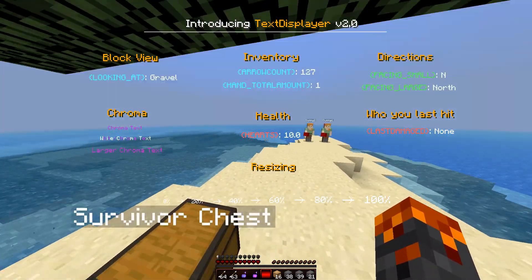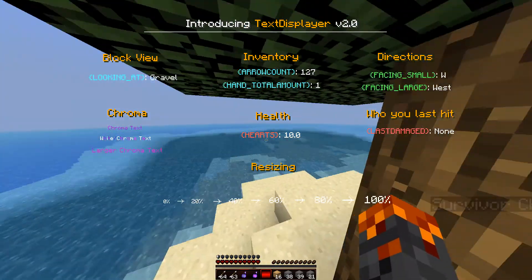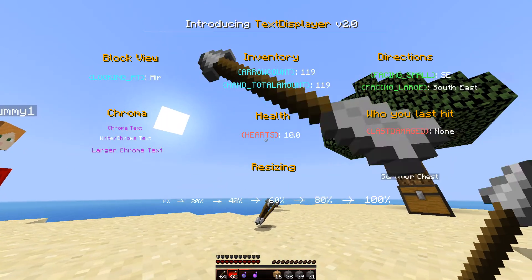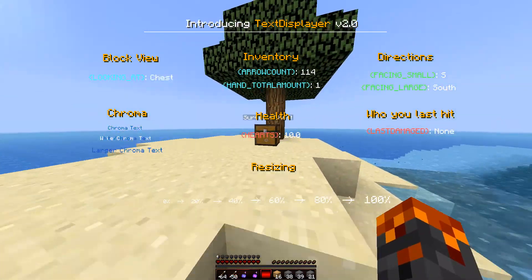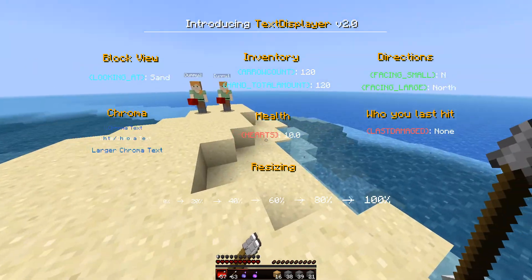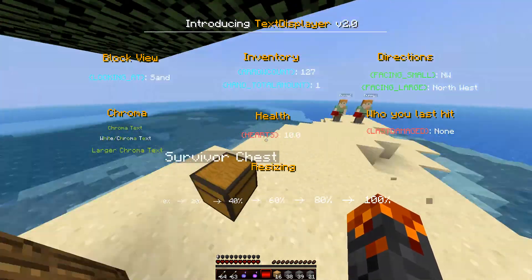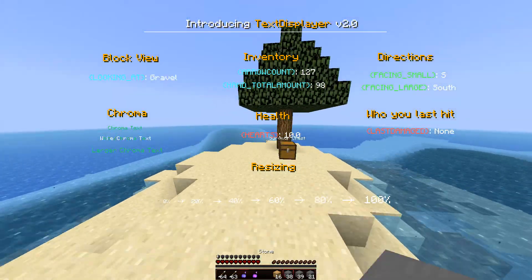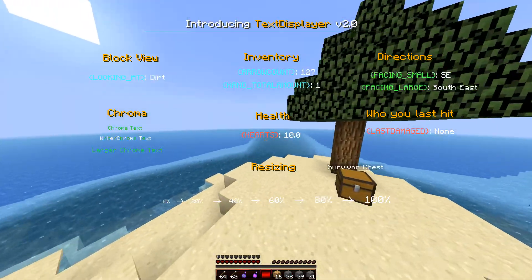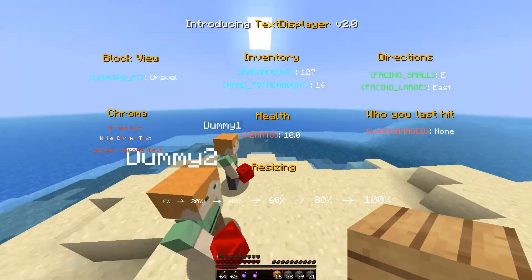Next we've got inventory, which contains arrow count and the hand total amount. Arrow count is basically how many arrows you have in your inventory - if I drop arrows it's going to decrease. The hand total amount shows how many of that specific item is in your inventory. So if I hold the planks I've got 16, if I hold the stone I've got 98, and if I hold the arrows it's 127.